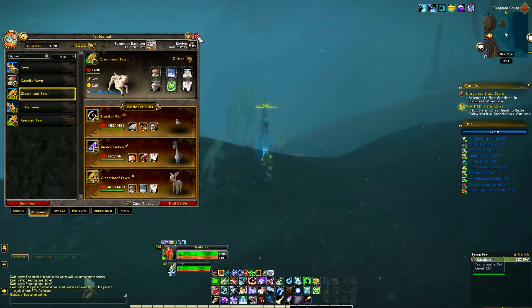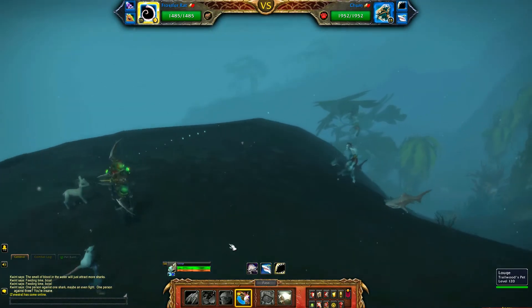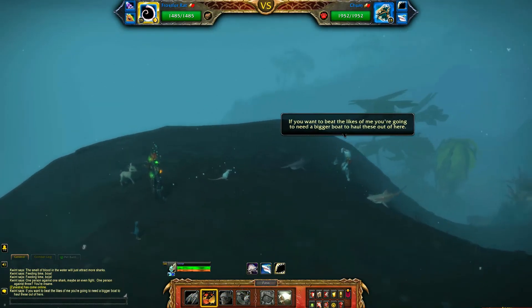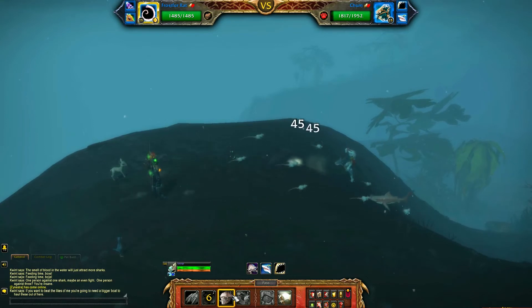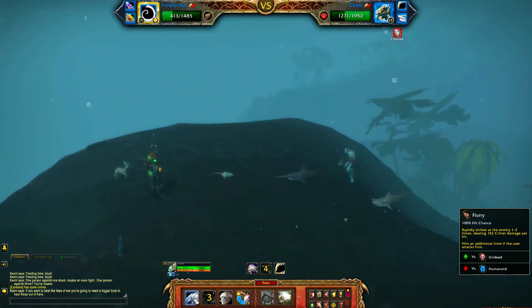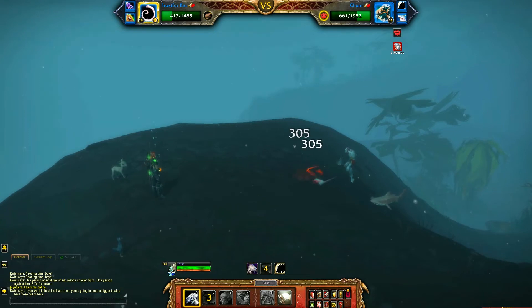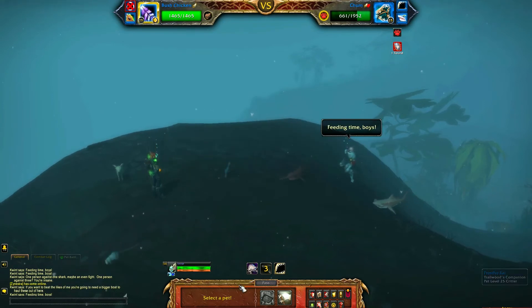Make sure to bring along a huge stack of bandages for this guy — he sucks. To start out, head in with your rat and use Refuge. Then we're going to Stampede. Let the three rounds of Stampede play out, and then we're going to Flurry. If you're unlucky and the carp tornado, whatever the thing is, kills your rat, you're going to have to restart. Make sure you get at least one Flurry off on Chum.